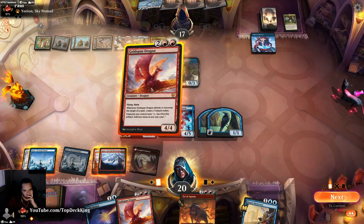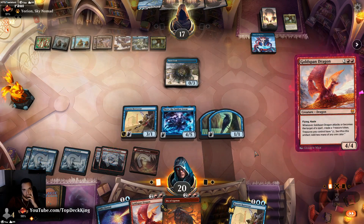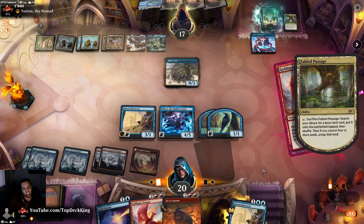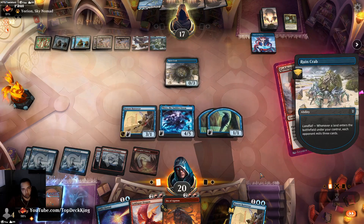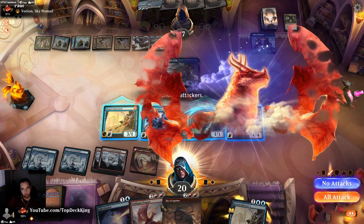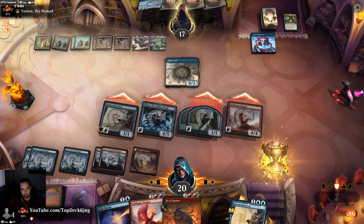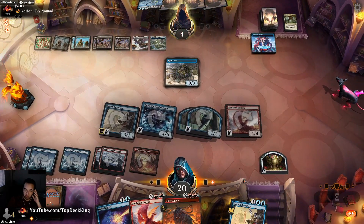Let's go to combat. We're going to cast Goldspan Dragon since it's uncounterable. If he has another Shark Typhoon that would suck but this is uncounterable. We're just going to go to combat and swing out. Extinction Event is also bad — but we have odd, odd, odd. The two tokens are even and we have Goldspan Dragon.